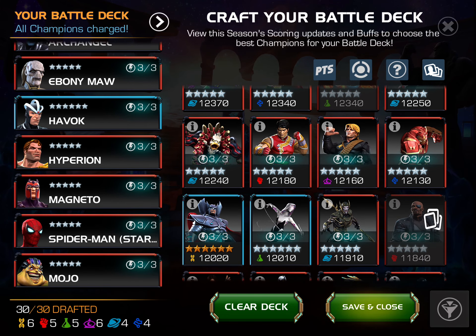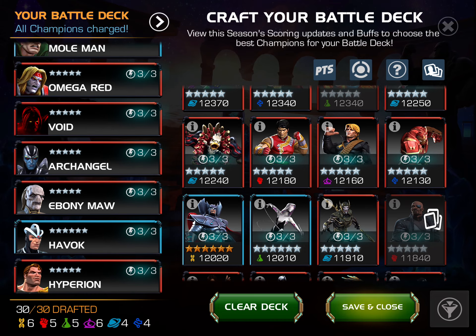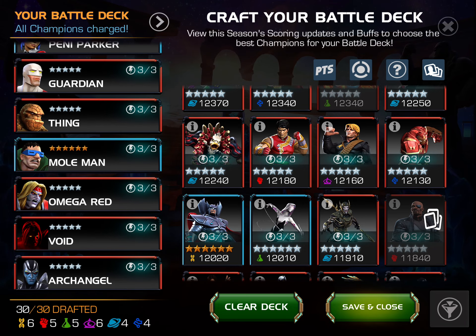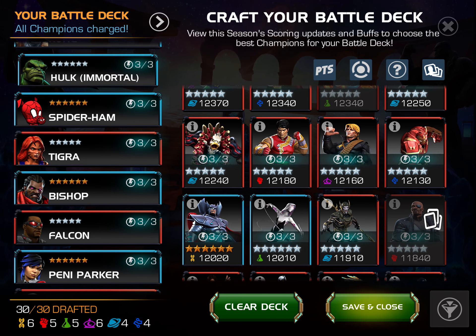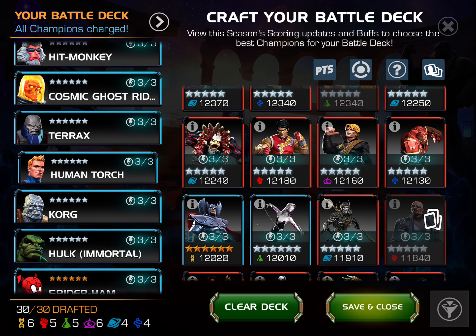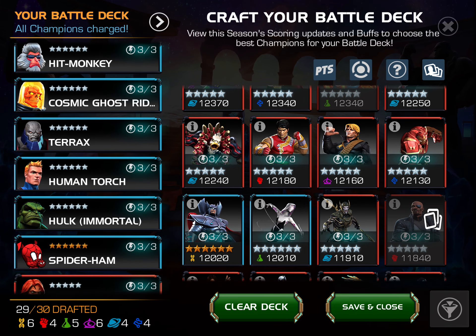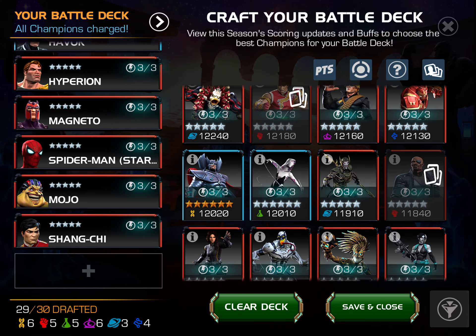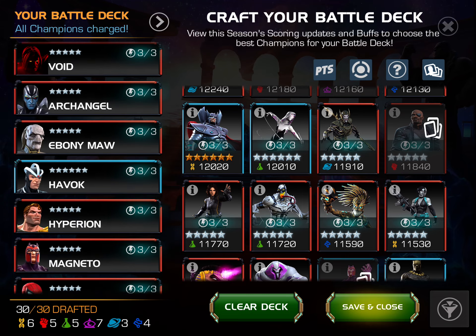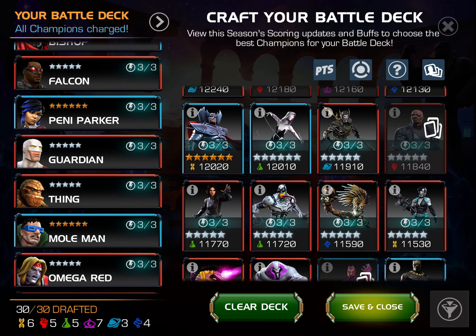Another good option is Stark Spidey — he hits super, super hard. So maybe I'll swap out my Ultron; if someone doesn't have Ultron, we can put in Stark Spidey. Someone like Shang-Chi is really, really good because he shuts down Unstoppable with Slow and Evade with Slow. On top of that, his stun isn't affected by Limber — his medium-ending stun. So even if they have max Limber, you can still do your cycles, which is really, really helpful. So instead of Korg and Terax, I'm going to have Shang-Chi. Maybe someone like Longshot too, who's Mystic, a good defender, a good attacker, and really quick.